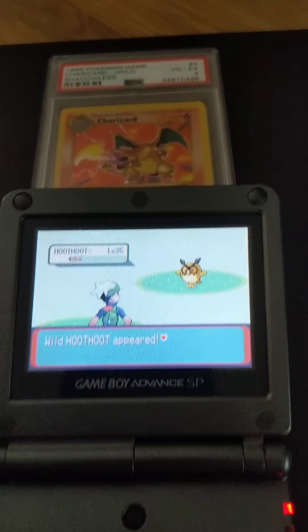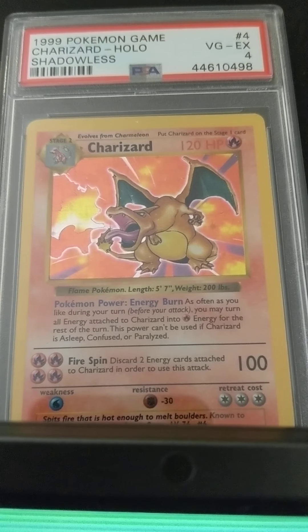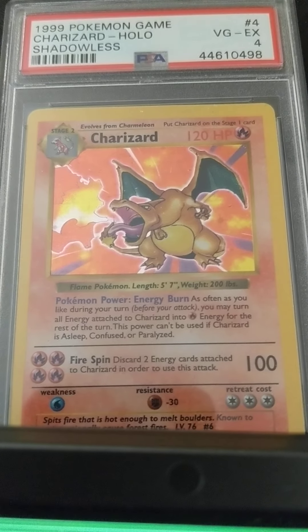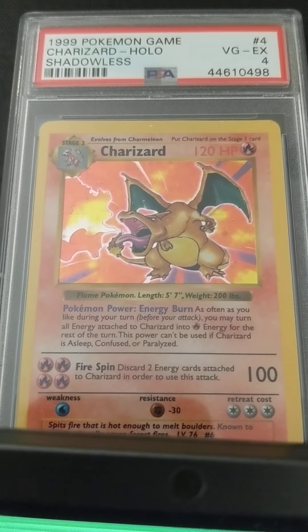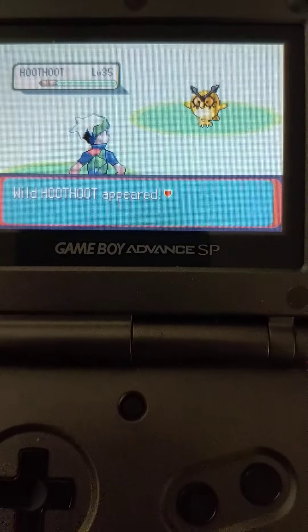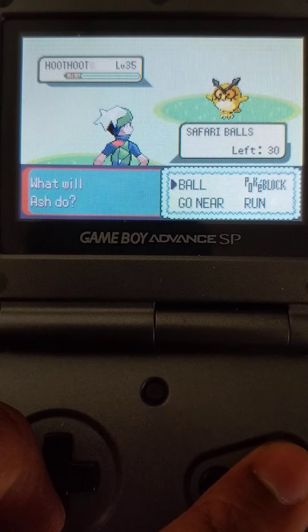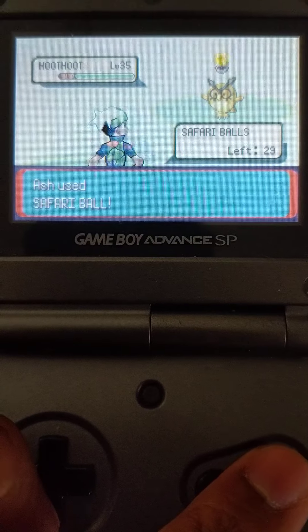Charizard came to say hi on the playing mat - not really shining, but he is shiny because he's a holo. He's a shadowless Charizard - look at that, no shadows in those corners. Wow, you've come a long way with Pokemon cards guys. Let's catch this Hoothoot - are you gonna let me catch you?